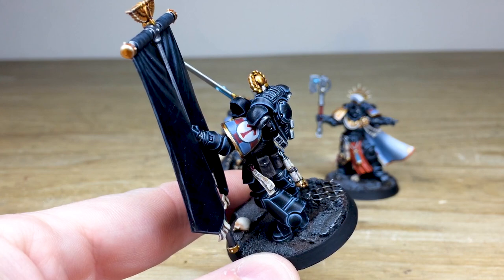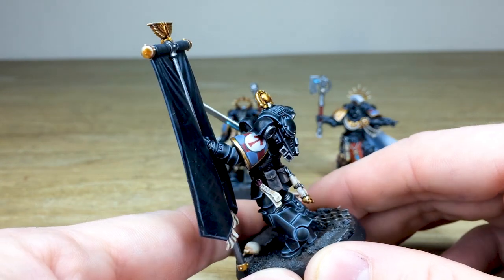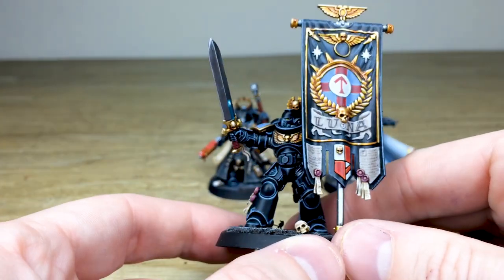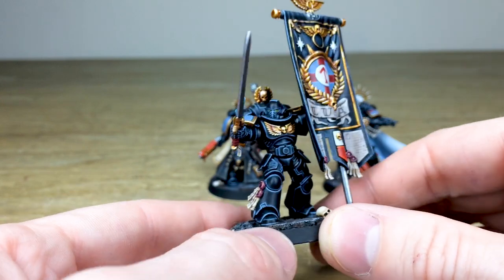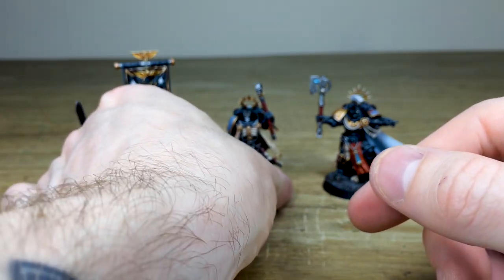It's a really cool symbol — you've got like an arrow pointing upwards in a white cylinder or sphere, and then a red cross on the pad, which is a really cool kind of symbol for the chapter. You can see that married on the banner as well. It's a really lovely, personalized chapter which I really like. So that's just the Ancient.